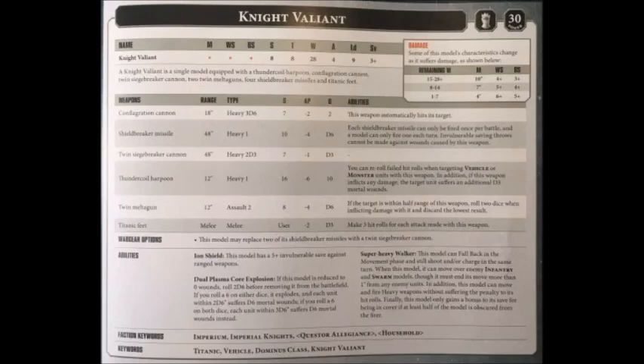The Thundercoil Harpoon is a very funny 1-hit or 1-miss wonder. It's heavy 1, 12-inch range, strength 16, AP-6, damage 10, and you can reroll failed hit rolls when targeting a vehicle or monster. In addition, if 10 wounds of damage weren't quite enough, it also inflicts an additional d3 mortal wounds when the target suffers any failed save from this weapon. So in reality, it's going to be inflicting between 11 and 13 wounds on any target if it does any damage at all.